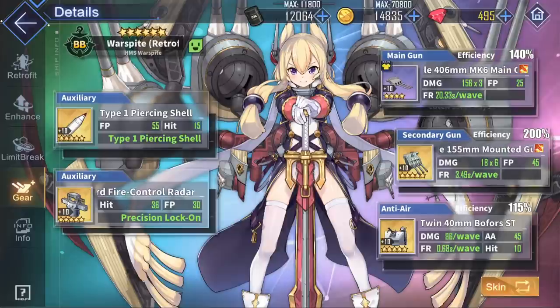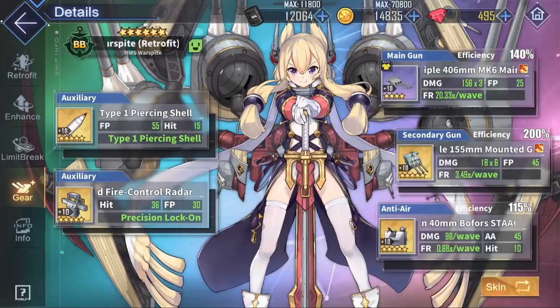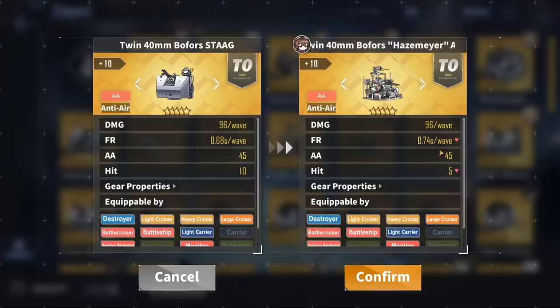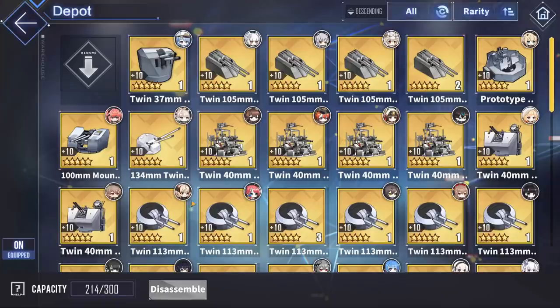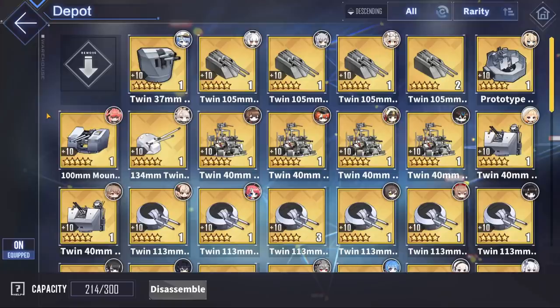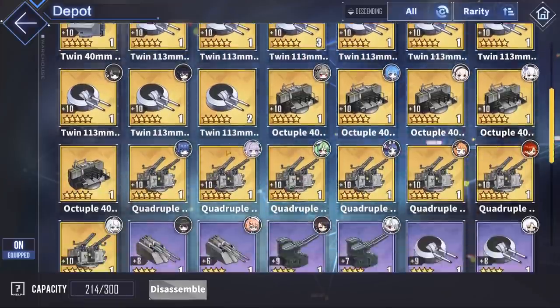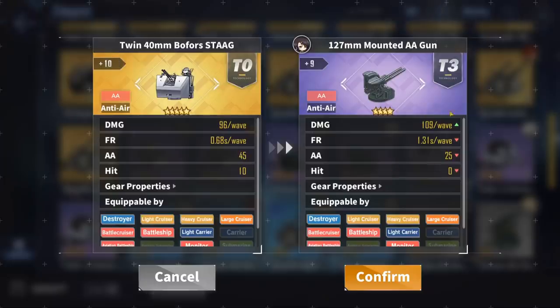For the anti-air gun slot, for battleships, you want an anti-air gun that gives additional accuracy. The best is the twin 40mm Bofors Stag, as it has a very valuable 10 extra accuracy. The next best is the twin Bofors Hazemeyer, which gives 5 extra accuracy, but it is still better than nothing. If you don't have them, you can always go with the golden Roomba — the twin 113mm — or really just any other gold AA gun and you'll be fine. You can get the gold Roomba from 7-2, 11-4, and gold or rainbow Royal Navy tech boxes. The best purples are the purple Roomba and the 127mm mounted AA gun. The purple Roomba is from 7-2 and 11-4, and the 127mm mounted gun from 4-4, 12-4, and purple/gold Sakura Empire tech boxes.